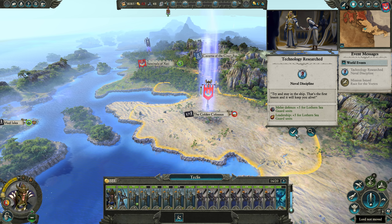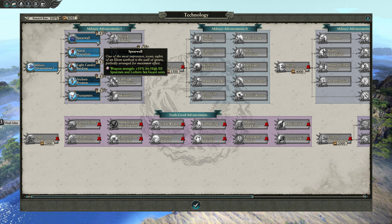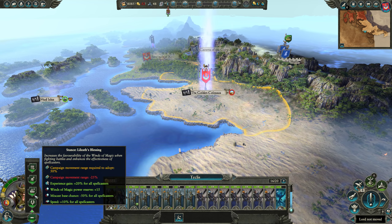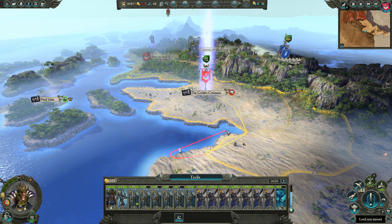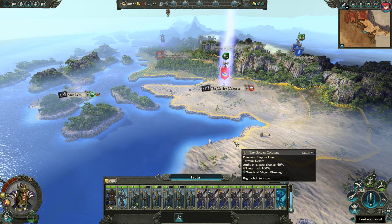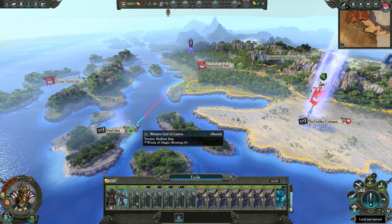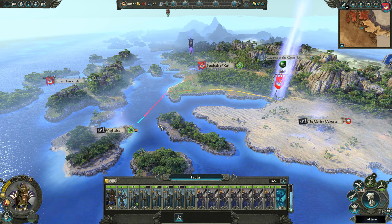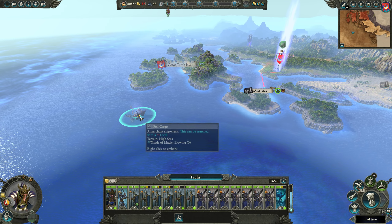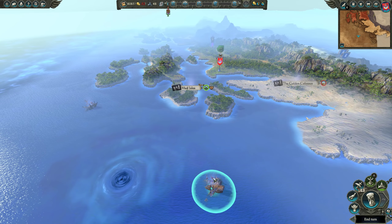If we get to 350 wave fragments, we get 2000 gold and some influence. We finished our technology research, so let's go ahead and do Spear Wall, which will increase the weapon strength of our spearmen — we're going to rely on spearmen for a good while. We're going to work our way over to the Mud Isles, and there are treasures out here too that we want to pick up because you can get quick money and cool items from them.